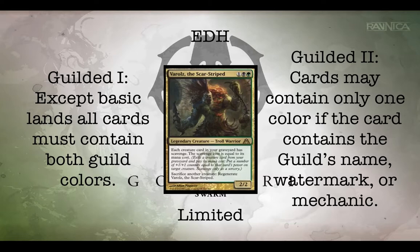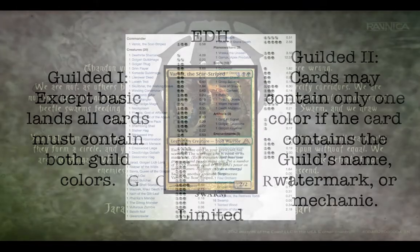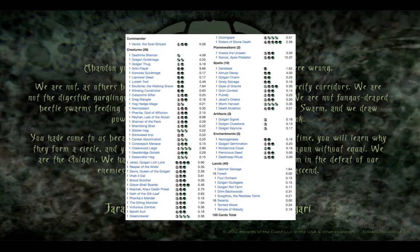Also, Varolz says that you can sacrifice another creature to regenerate Varolz the Scar-Striped. Moving on, I'll show you the overall list of the entire deck. We ended up with 40 creatures, 20 other spells, and 40 land cards.